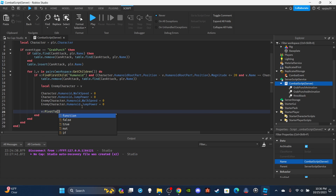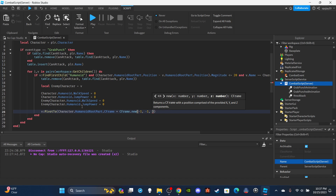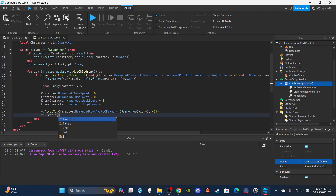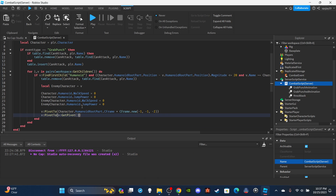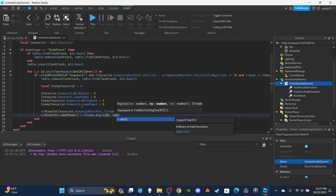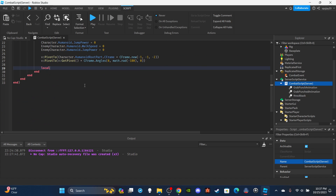Then pivot the enemy character in front of the player: `v:PivotTo(character.HumanoidRootPart.CFrame * CFrame.new(-1, -1, -2))` — adjust those numbers as you like. Then rotate them to face the correct direction: `v:PivotTo(v:GetPivot() * CFrame.Angles(0, math.rad(180), 0))` so the enemy is facing you.